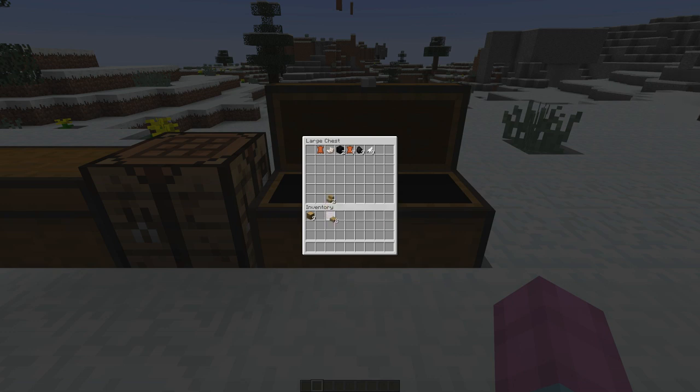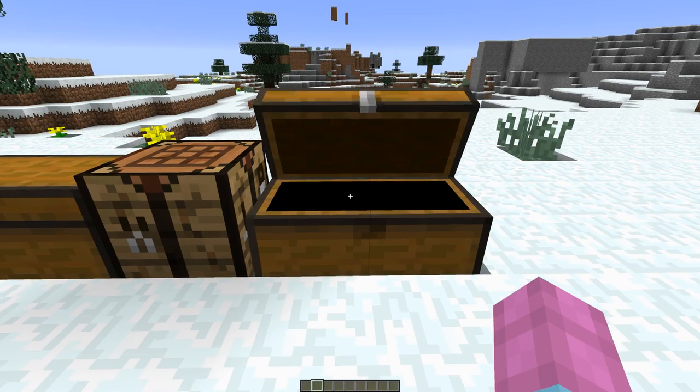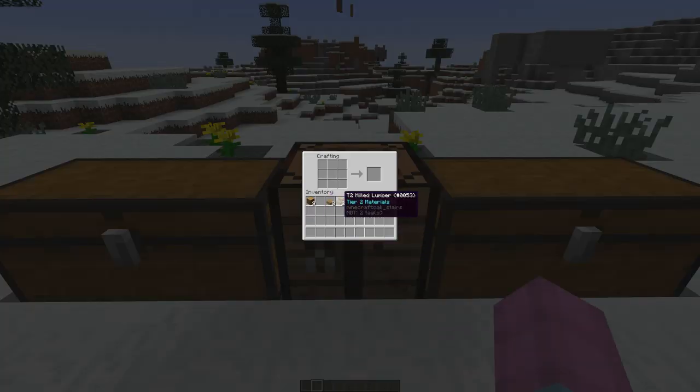Start off by getting your logs and begin crafting them into refined lumber. Every 9 logs will make a tier 1 refined wood, and in turn 9 of those will be crafted into a tier 2 milled lumber. For the camp door we need 3 of these milled lumber, so I'll just craft those now.